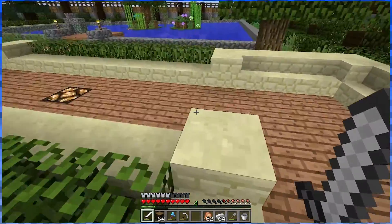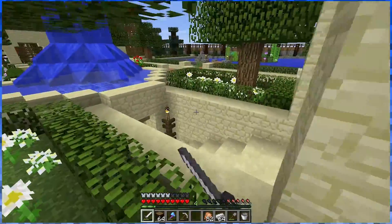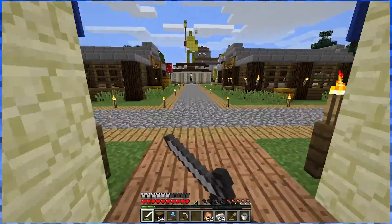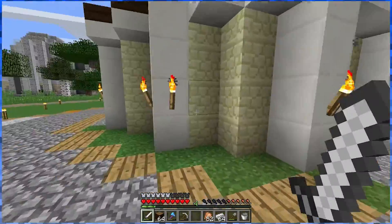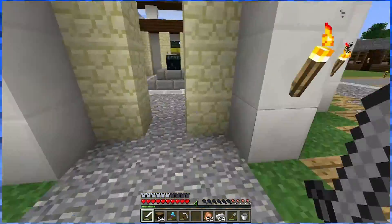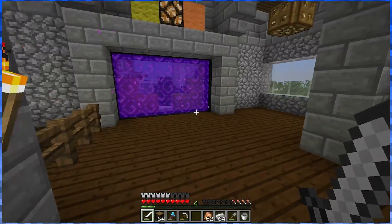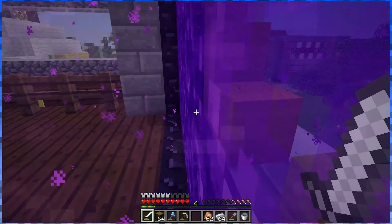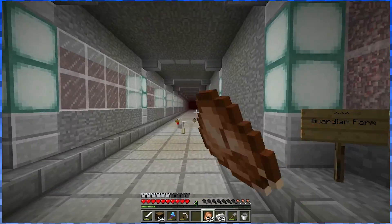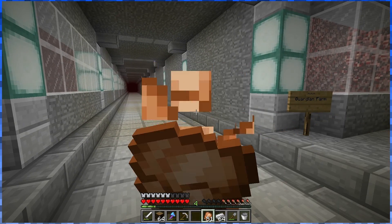It took a really long time to get the guardians down here. It took all three of us to get both Mario and Luigi from the ocean monument and into Triforce, so that kind of sucks. But now that we have a portal from the ocean monument to our base, maybe it'll be easier to get another guardian to replace him.